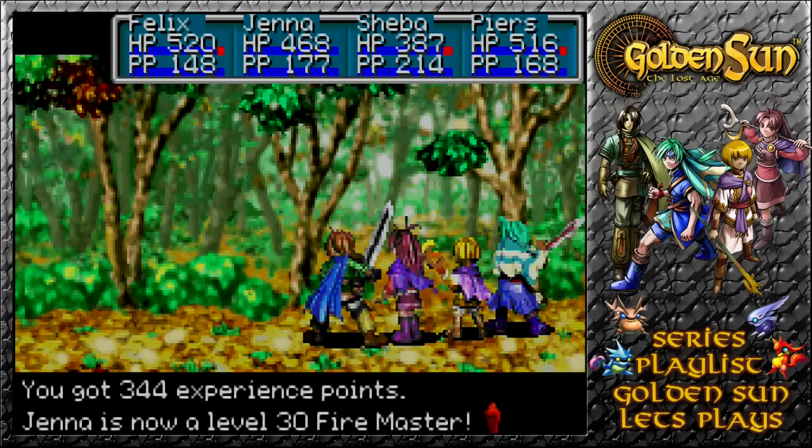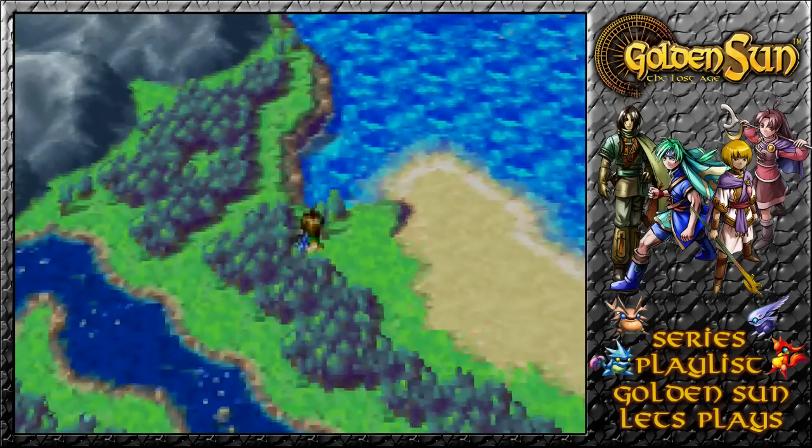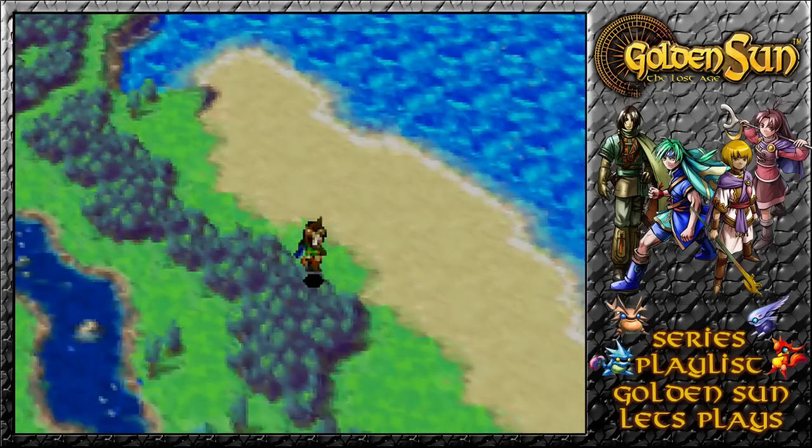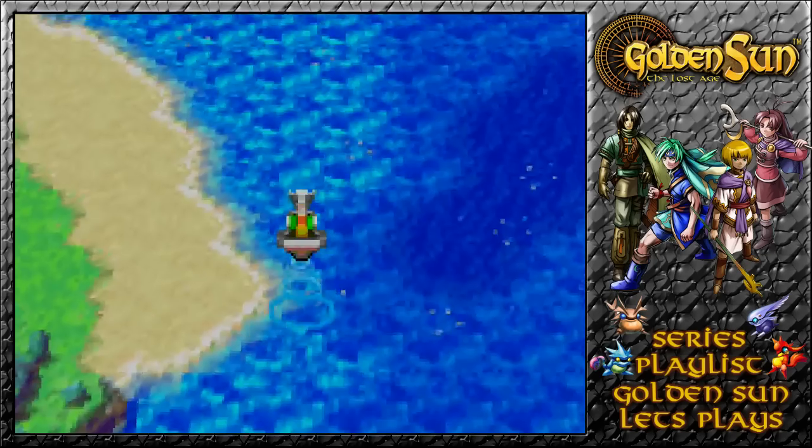Usually I thought they were the kind of guys that hung around towns, if you know what I mean — they're humans, aren't they? But Jenna is now a level 30 Fire Master. No new synergy gained, however. That was interesting. Back to the boat, then, and back onwards.